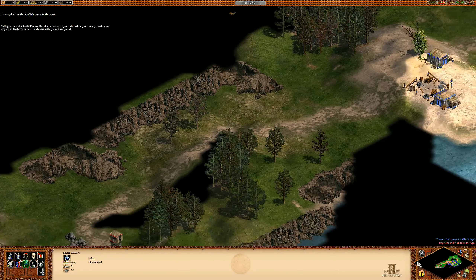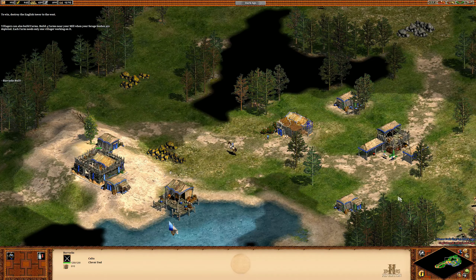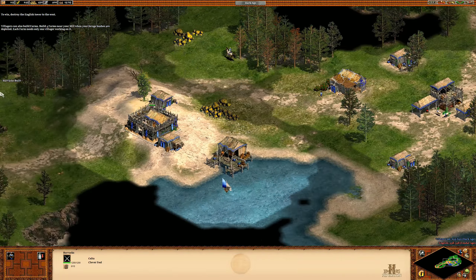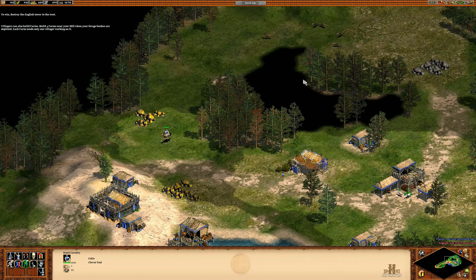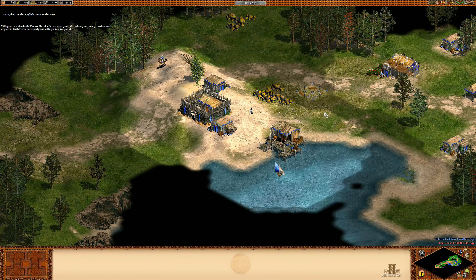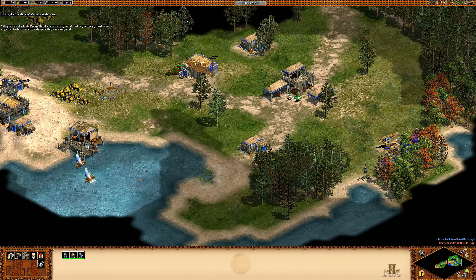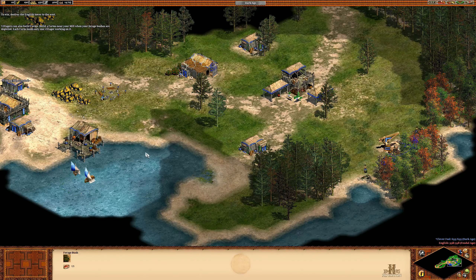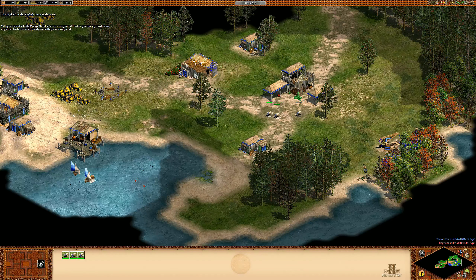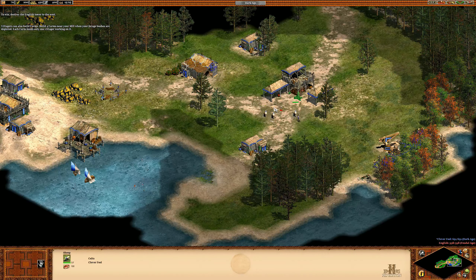We need to scout some more. This map is a lot more open than previous maps, but I still don't think we get full access to the entire map — which is okay, it makes things more streamlined and less confusing for the player. I'm utilizing the idle villager button to get that villager to build a mining camp so we can start gathering gold. We honestly should have more food, so let's focus on building some more fishing ships. These three sheep — I'm not really sure what I'm going to do with them.